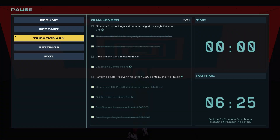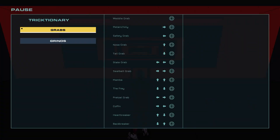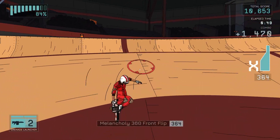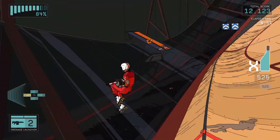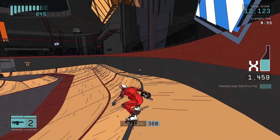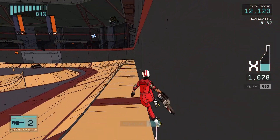You want to head on over to the tricktionary to learn all of your moves. The basic idea is either one or two directional flicks accompanied by pushing square for grabs and triangle for grinds. Partner this up with some flips and you'll be stacking up points aplenty.